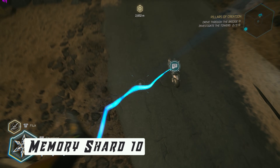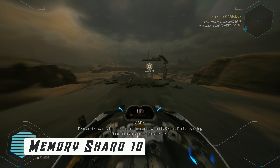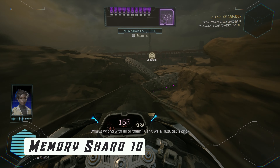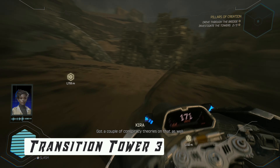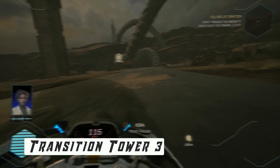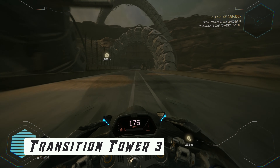Next up is another shard after you finish the cybervoid part here. Go down with the zip line and hop onto your bike. Drive along the way to find the collectible sitting in the middle of the road. Now to the last tower — there are multiple ways there but we only have one way that also includes a collectible. Go to the exact same spot in the hub where you found the first artifact, the second collectible.